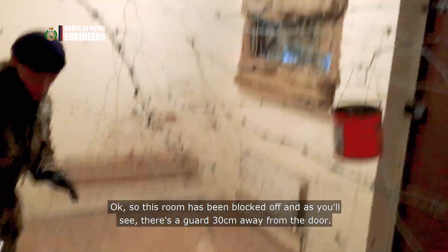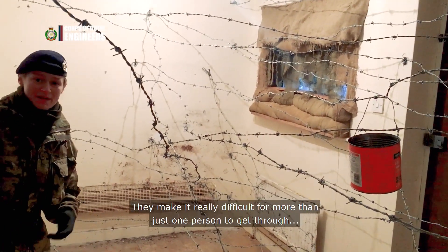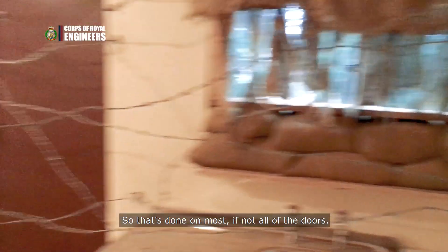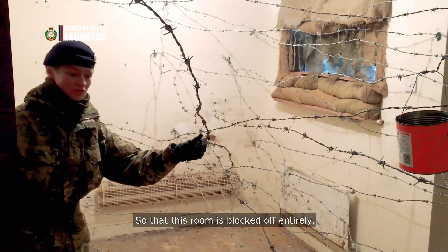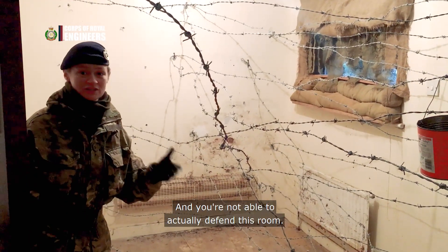This room has been blocked off and there's a guard that's 30 centimeters away from the door, so that whoever's coming through — especially if they're wearing webbing — it's really difficult for more than one person to get through, so you can guard the property. We've also got low wire entanglement here so that this room is blocked off entirely.